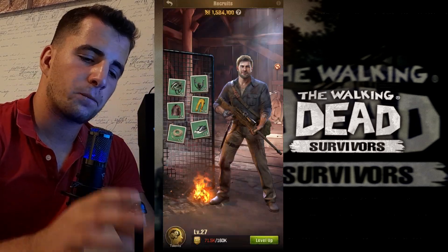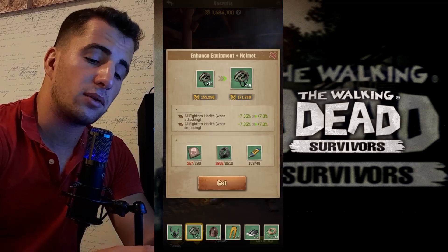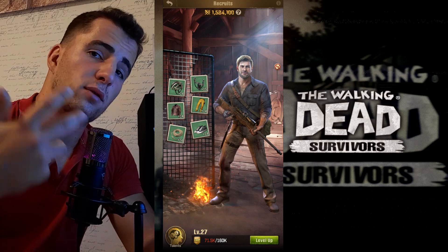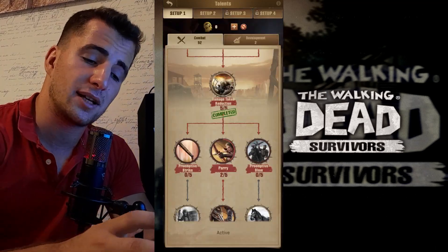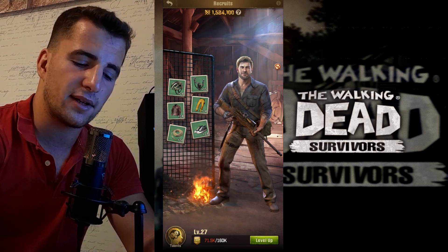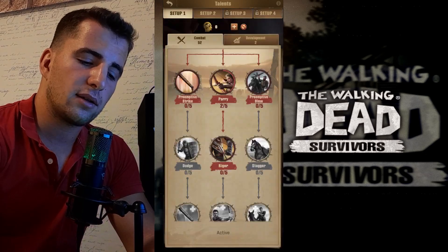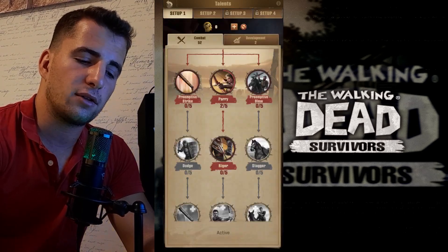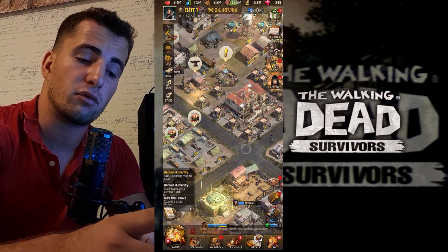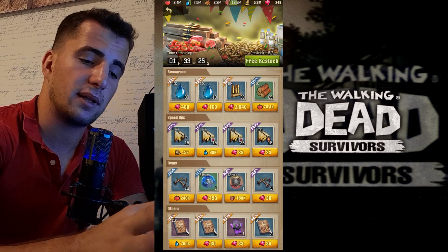Your survivor has specific equipment slots and you use materials to equip them. Your survivor also has talents you can assign — once you upgrade them using experience points, they gain talent points that let you upgrade whichever talent you want. This makes a real difference in how you grow your power.